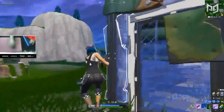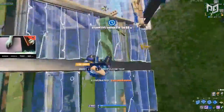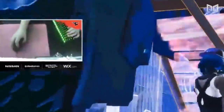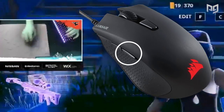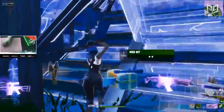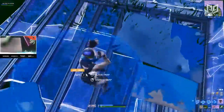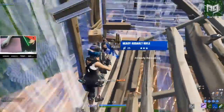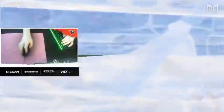If we look at Mongrel's keybinds for a quick example, we can see whether or not he follows these conventions. We all know the ridiculous breakneck speeds Mongrel is capable of building at — this guy's a beast, and a significant part of that is due to his bindings. He's got his wall on mouse 5, his stair piece on mouse 4, and his floor on his mouse's DPI switch button. His roof is bound to left shift, and his traps are on C. Mongrel's setup has him placing three different builds with his mouse hand, his roof with his pinky, and his traps with his thumb — his index, middle, and ring fingers stay free for moving.